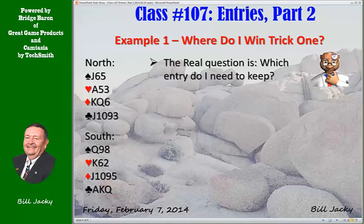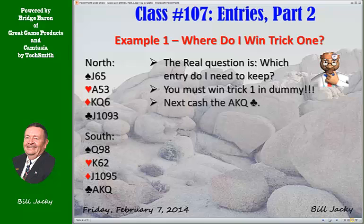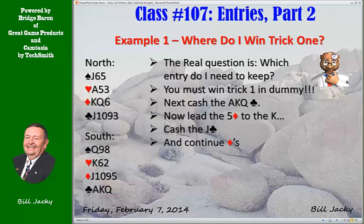Here's the hand again. Which entry do I need to keep? You must win trick one in the dummy. You now cash the ace, king, queen of clubs. Now lead the five of diamonds toward the king — they'll let you hold the trick. You now cash your fourth club, the jack of clubs. So far you're out of the woods.